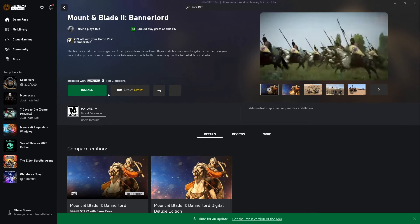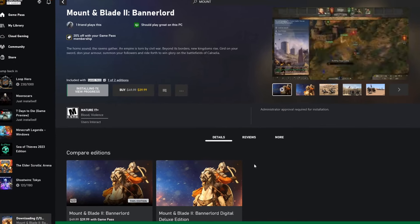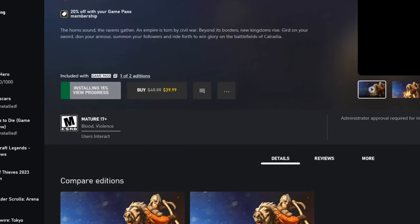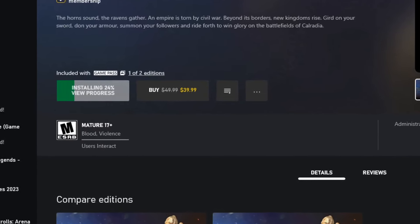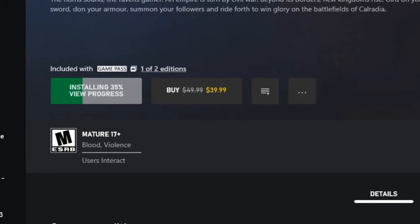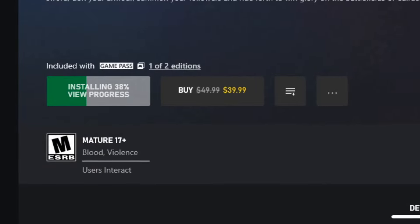Starting off, we're going to be installing the game — you just pick the location you want to install, just like normal. As far as this game goes, it's the same issue we run into with a lot of games like Fallout, Skyrim, and so on, where a lot of the compatibility issues and general issues with modding on Game Pass stem from them modifying the executable, modifying the file paths, making things just slightly different.